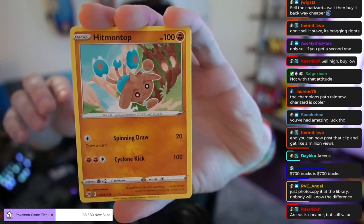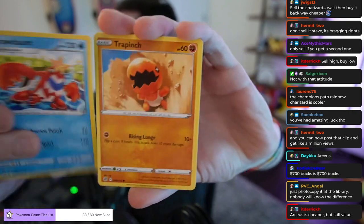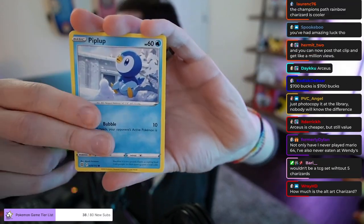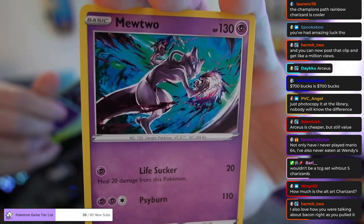Just photocopy it at the library? Oh good call. All right, we got Hitmontop, Magma, Fraudont, Grapinch — the music is stressing me out — Castform, Groomish, Piplup, Dusk Noir, and — whoa, look at that Mewtwo! Dang, that art is kind of sick.